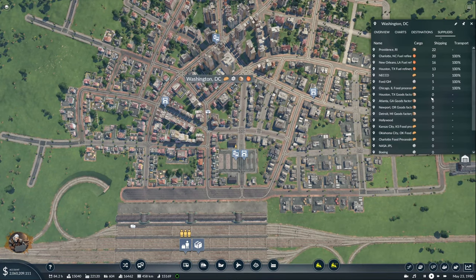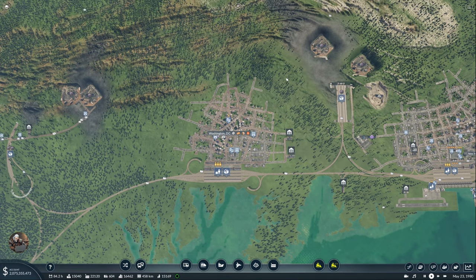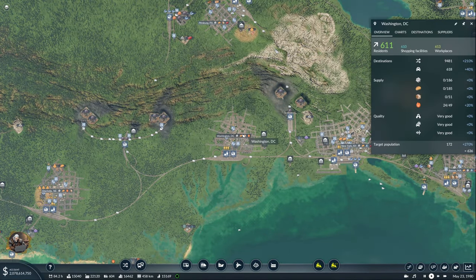Interesting — are we going to get suppliers here? Goods — yeah, it's getting up. Okay, that's for Washington. I don't think I can start supplying machines and food here, unfortunately, yet.